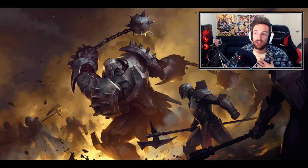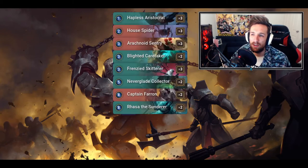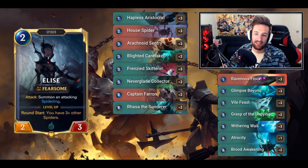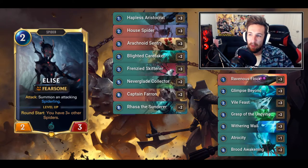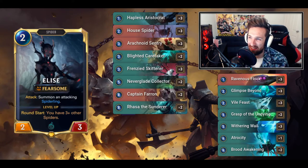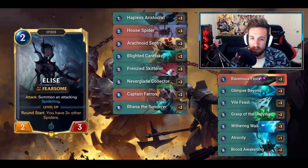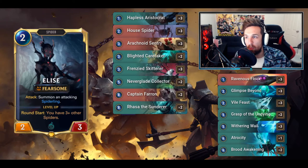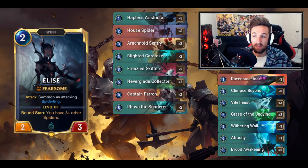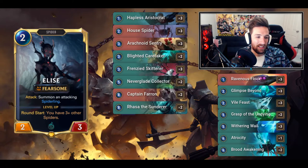I wanted to build a deck around Captain Farron, so I approached it by building a Shadow Isles and Noxus list - basically the shell of spider aggro featuring Captain Farron as a top-end card. I went through every spider card and put them all in. Happy to see House Spider again - this card has been finding more value in patch 1.4 than expected. Going wide against aggro is very relevant, spider synergy is relevant, and with Elise as our only champion, House Spider seems like a great fit.